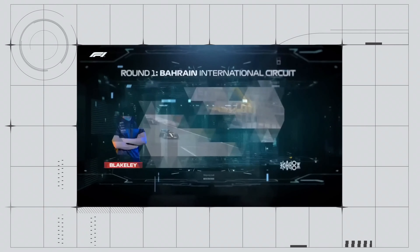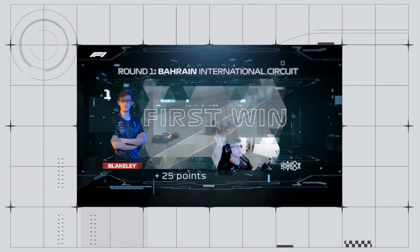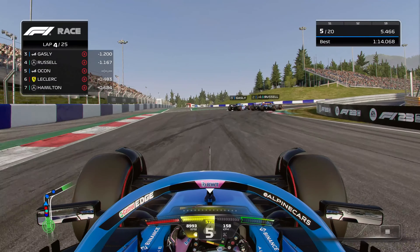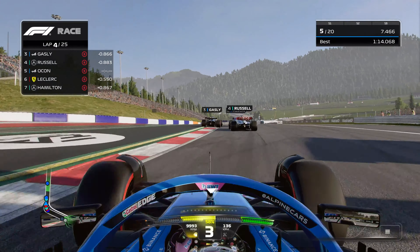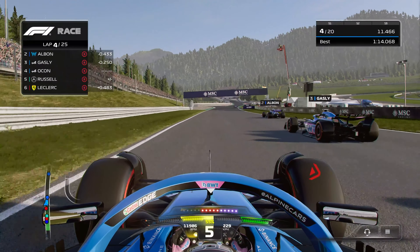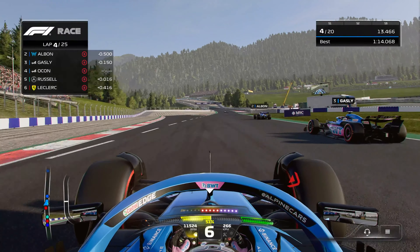35% race distance was first pioneered through F1 Esports to give a balance of strategy and excitement. With this new setting, you can specify how you want your race weekend to play out, and races will be more accessible from a time commitment standpoint.